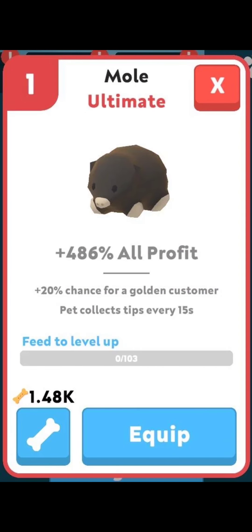The second one is the Mole. Same thing regarding all profit. The stat is plus 20% chance for a golden customer, and the pet collects tips every 15 seconds. I'm not sure what a golden customer means exactly, but I believe the customer pays a much higher price than the regular price. However, I'm not sure if this would be the new meta — it depends on how much more the customer pays. Tips don't cost very much, and the golden customer chance is only plus 20%, so not sure if this would be meta.